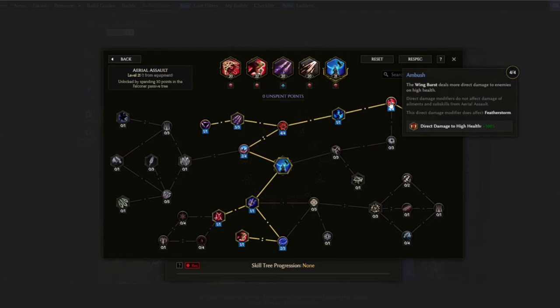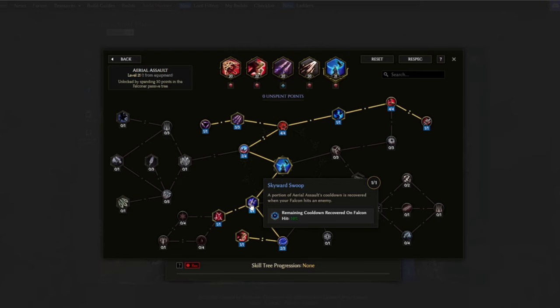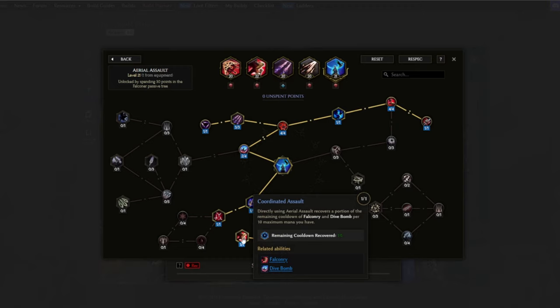Aerial Assault is also used as a damage ability itself. Ambush here makes the wings deal more damage to high health enemies, and Slayer of Big Prey makes it so the extra damage will also apply against bosses and rares regardless of their health. Skyward Swoop makes a portion of Aerial Assault's cooldown recovered when your falcon hits an enemy. Refreshing Resolve will recover a portion of our missing mana when we use the skill. And Coordinated Assault means using Aerial Assault recovers a portion of the remaining cooldown of Falcon and Dive Bomb per 10 maximum mana you have.